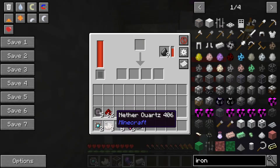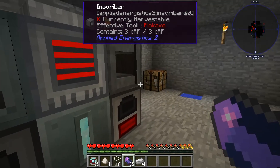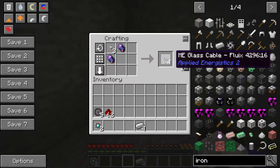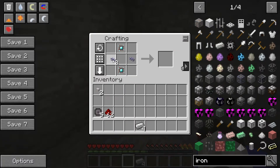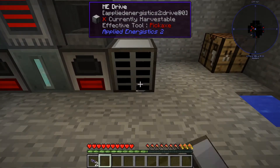Now make the cables. Put nether quartz into the sag mill to get nether quartz dust — you need three of those. Then at the crafting table, put six glass with the nether quartz dust to get quartz fiber. Take two fluix crystals with the quartz fiber and you get ME glass cable. Now we have everything to make the ME drive: arrange it with the cables and four iron, and there's the drive.